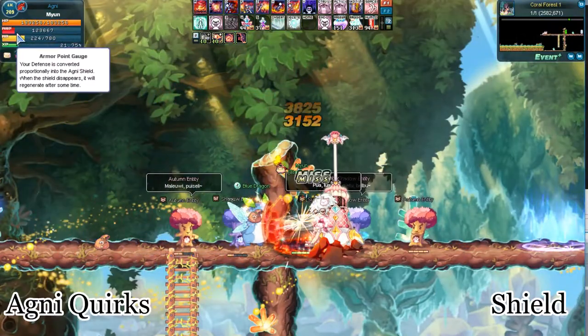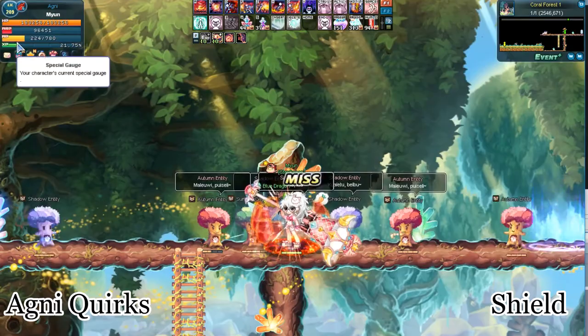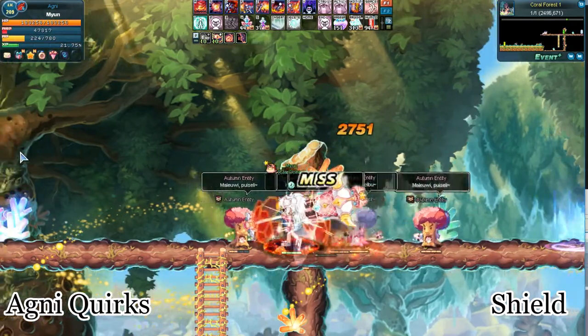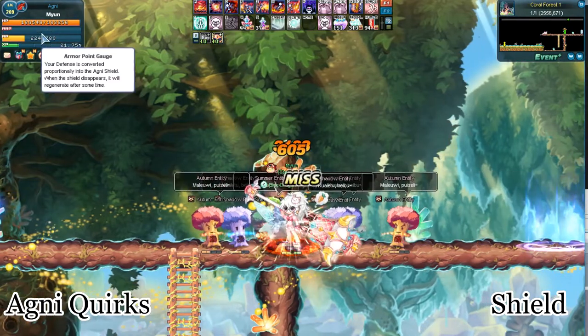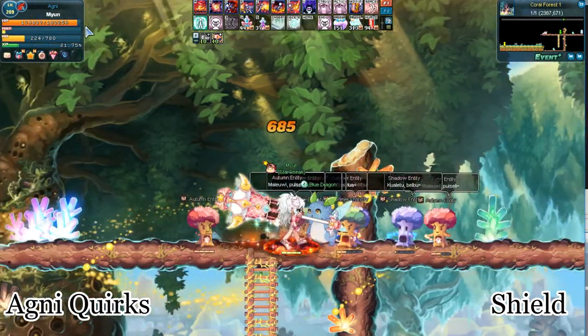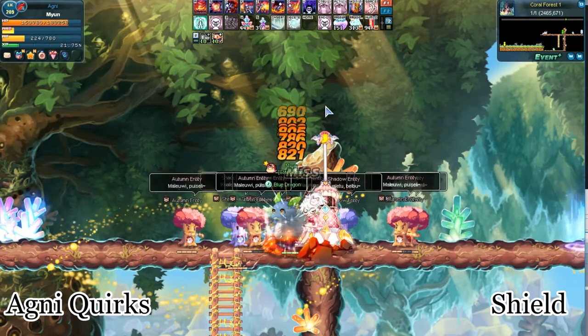Agni has a unique shield to protect them. The red armor point gauge at the top represents the remaining strength of the shield. As you take damage, the armor gauge will deplete. Once the gauge is depleted, the shield will disappear and will regenerate over a fixed period of time. During the downtime, you'll take damage to your HP instead.